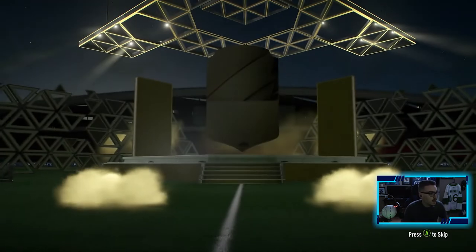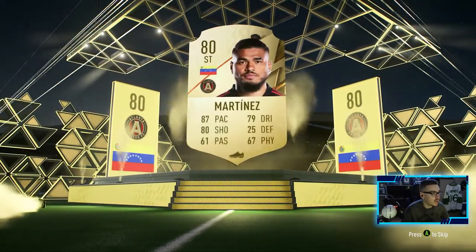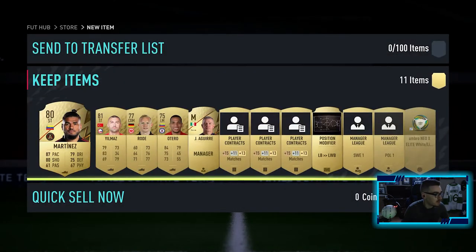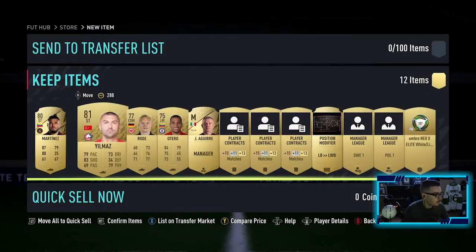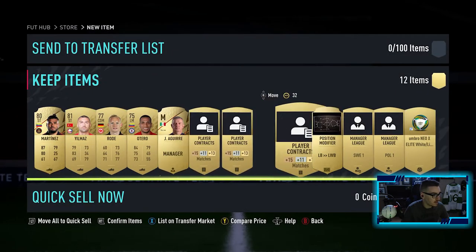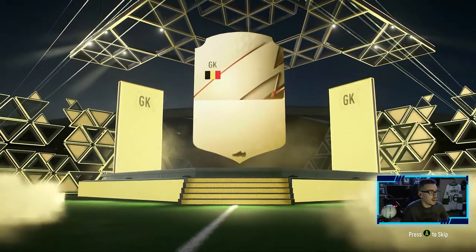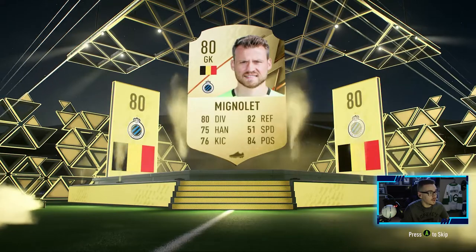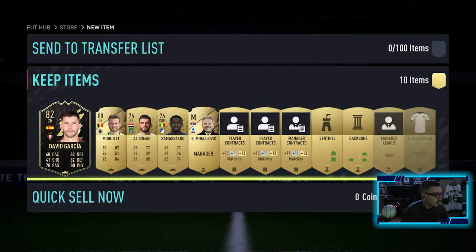Let's see what we can get here. First pack doesn't look great. Martinez, 87 pace, not too bad, could be a pretty good super sub. If he goes for something maybe we sell him - we'll keep him. Nothing else in this pack really. We're looking for at least one or two walkouts. We got a goalkeeper, Belgian goalkeeper Mignolet - I'm going to butcher a lot of names so I apologize right off the bat.